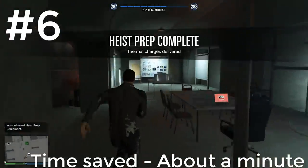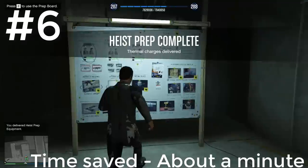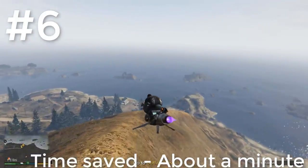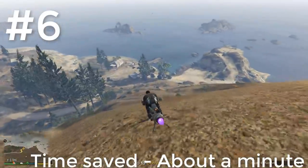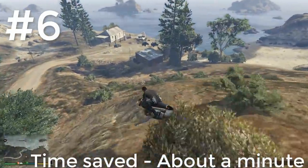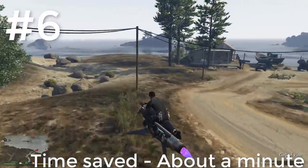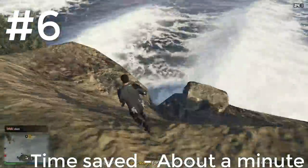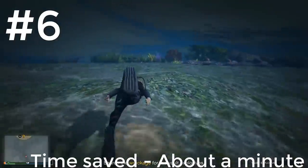If you are attempting the guns blazing approach and are doing the vault explosive setup mission, you can save quite a bit of time by equipping a scuba suit before undertaking the mission. During this mission you are unable to change your outfit, to prevent you from changing into your own scuba suit when you realize that you have to get past a bunch of guards just to get to the scuba suit that's been laid out for you. But there's nothing stopping you from using your own personal suit if you happen to have one already equipped.